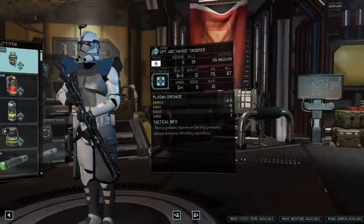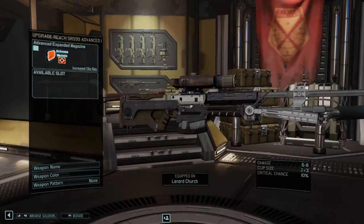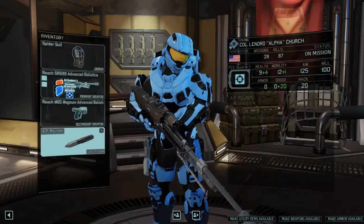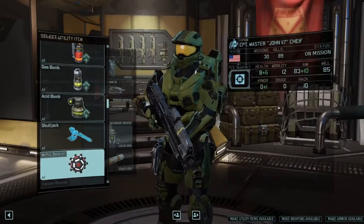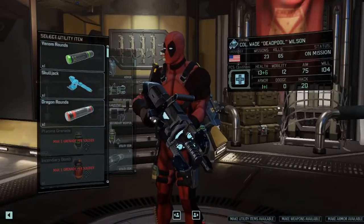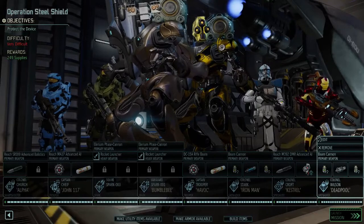I think I'm going to bring out Deadpool — have some dual grenadier action, which I like a lot. Let's make all utility items available. I don't have any more tracer rounds. I'm going to edit Church first — you have weapon upgrades: increase clip size and an auto loader. I want to change your loadout to maybe AP rounds or something like that, because I want to give the tracer rounds specifically to Chief. I want him and Havoc to level up as fast as possible. I'm also going to give a mimic beacon to Chief.